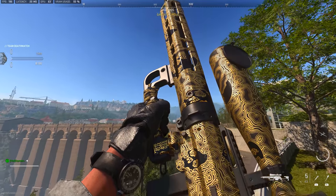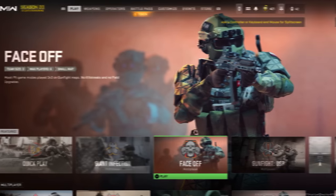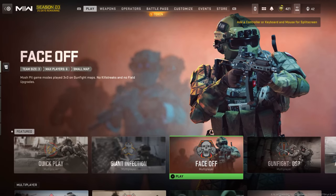Starting with some basics - what should you be playing to get this done? There are some very big and obvious ones: Shipment 24/7, Shoot House 24/7, or like this week when publishing this, Shoot the Ship - the combination mosh pit with both Shipment and Shoot House. Those are your big three to look out for, although they're not always going to be available. Other good playlists on offer are 10v10, a personal favorite, and Face Off.